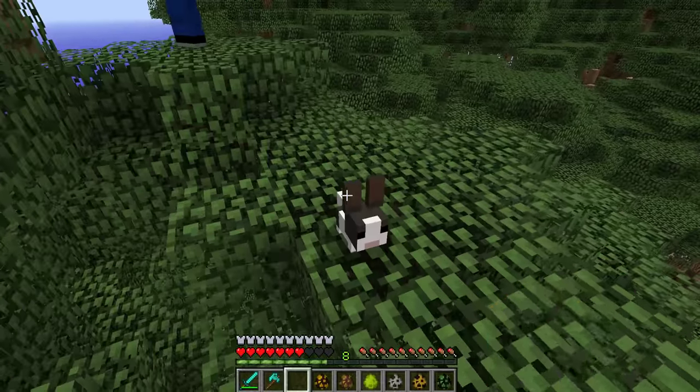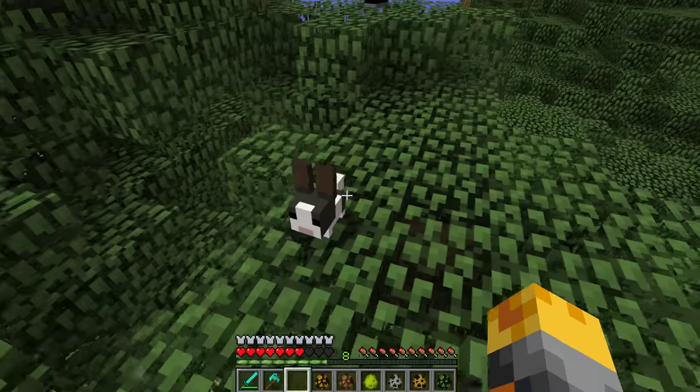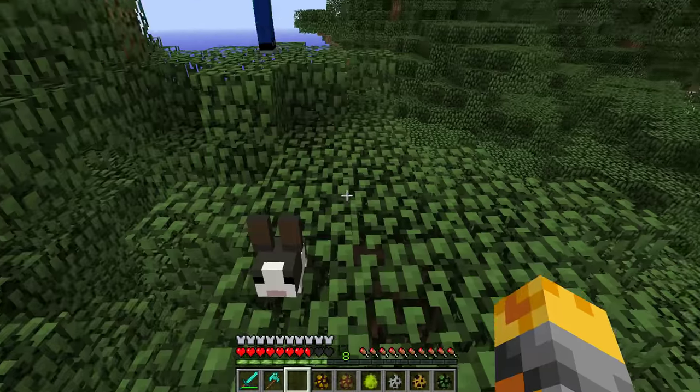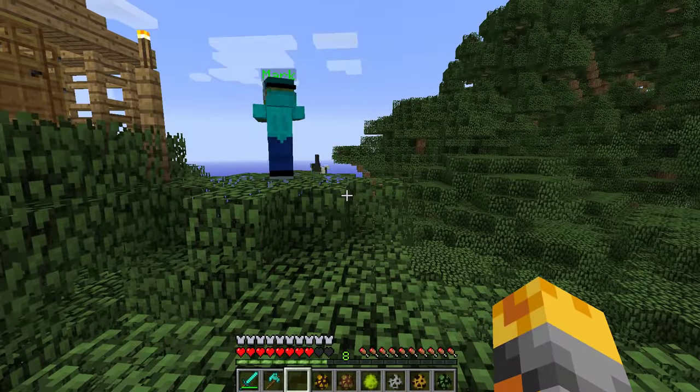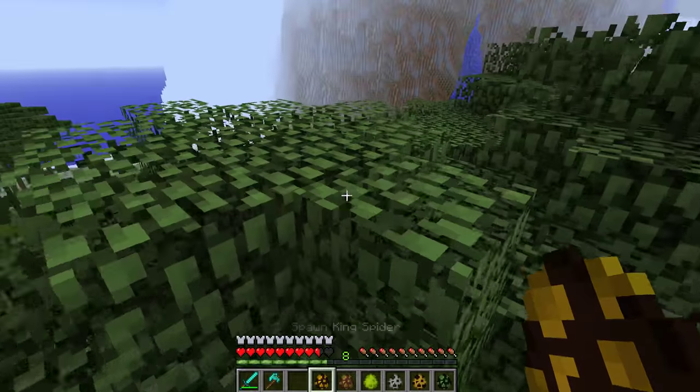Let's get out the rest of our spawners and see what we can do. We have a forest bunny. Look at this thing with his small ears! How could this guy ever be dangerous? Really cute. Goodbye - he must be so happy! And then we have a king spider. This guy looks dangerous.